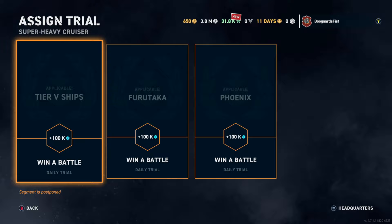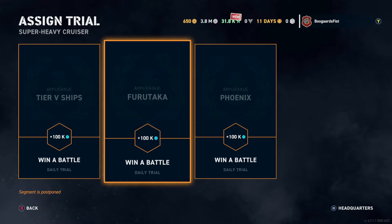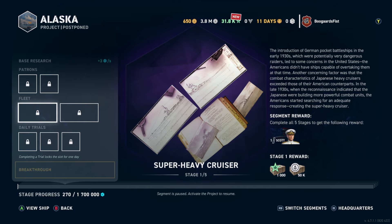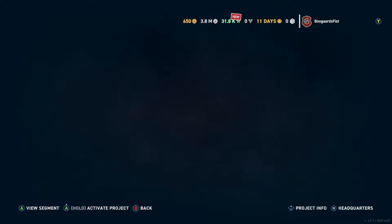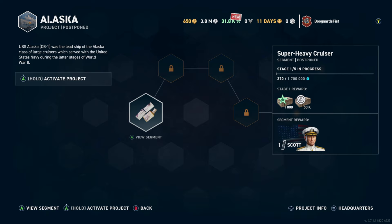We don't have any Tier 5 ships to win a battle and get a nice boost. You can do each of these once per day if you want. We don't own the Furutaka either. We do have the Phoenix, so we could activate basically two out of roughly seven potential boosts per day — very slow progress. And this is just level one on Alaska. Looking further down, we need a level 13 Bill Halsey, level 13 Norm Scott. We won't have any of that anytime soon, and Tier 6 ships are not a chance. So we're not going to get the Alaska anytime soon.